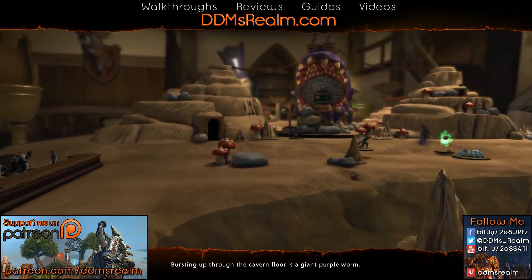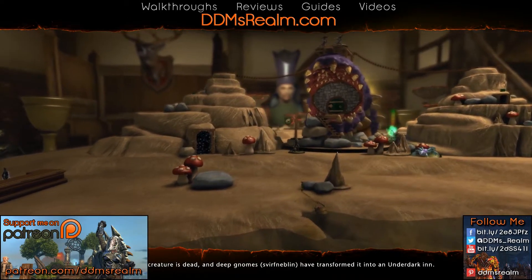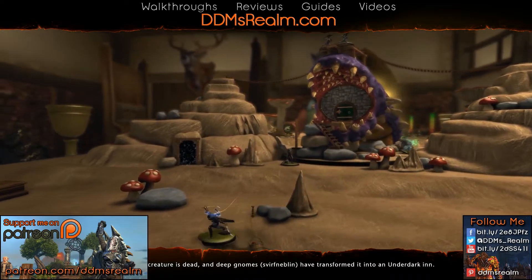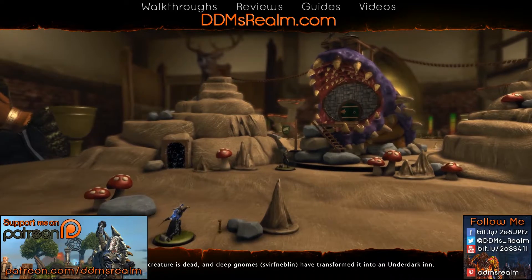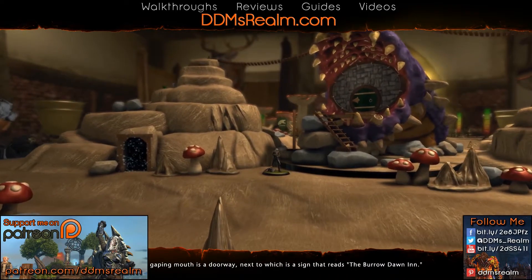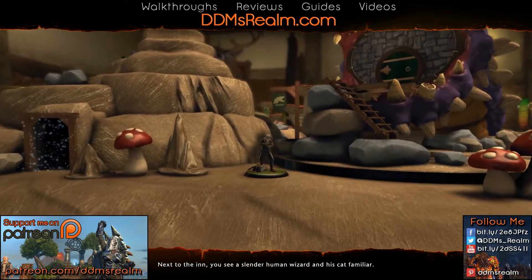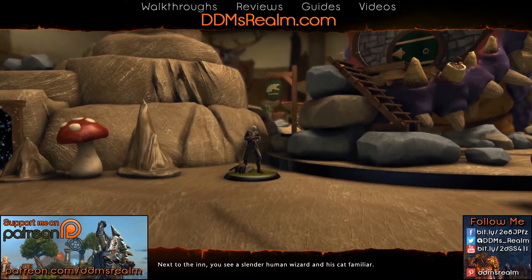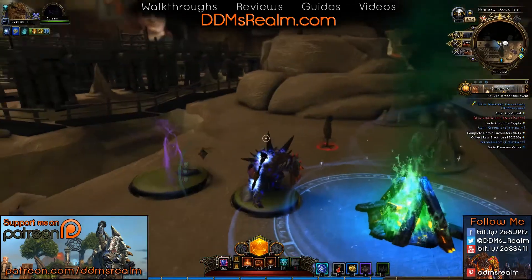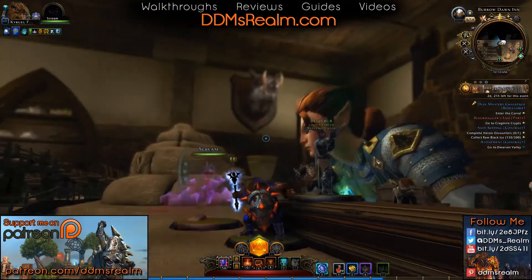Bursting out through the cavern floor is a giant purple worm. Fortunately, the creature is dead, and deep gnomes — Snerfeblin — have transformed it into an underdark inn. Built into its gaping mouth is a doorway, next to which is a sign that reads The Burrodon Inn. Next to the inn you see a slender human wizard and his cat familiar. All right, we have zoned in here now.